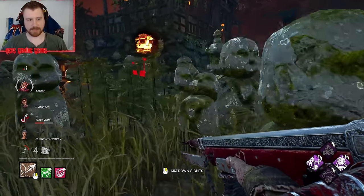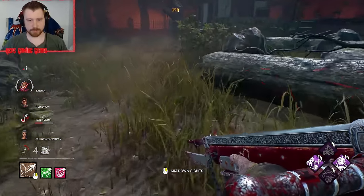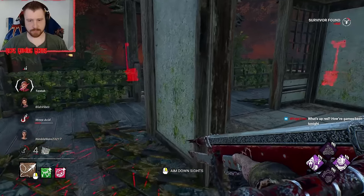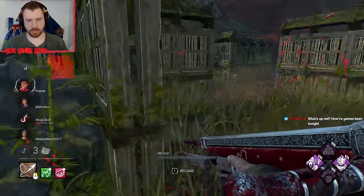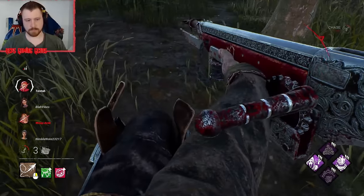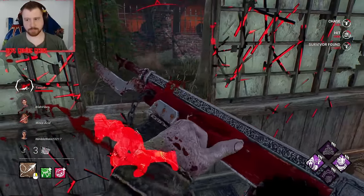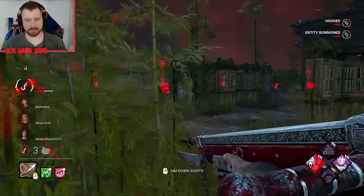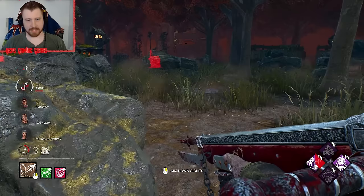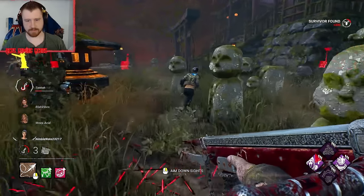We want to track him preferably, that way we can get two survivors on death hooks — even if it means we give her the save. That was a nice try. Do you have them All Ears? You messed up. If you zig and zag against Deathslinger, he can just walk you down. It's not the survivor we want, but it works.